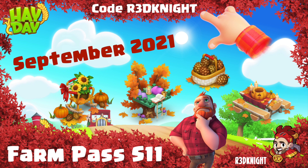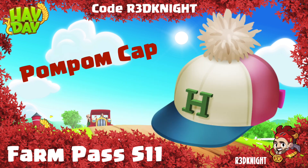And what cool hat will we be getting for our animals? Now remember, before you buy the Farm Pass make sure to use code Red Knight, or at least one of the other content creators. But let's go and have a look at the items. The first one we're going to talk about is the pom-pom cap.